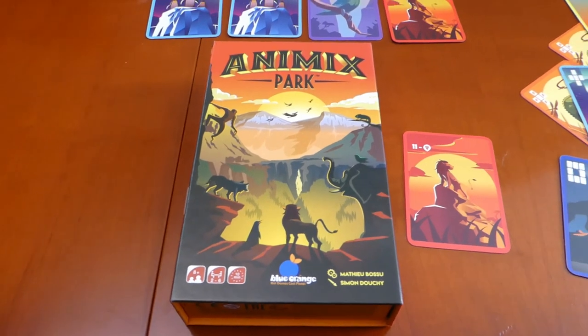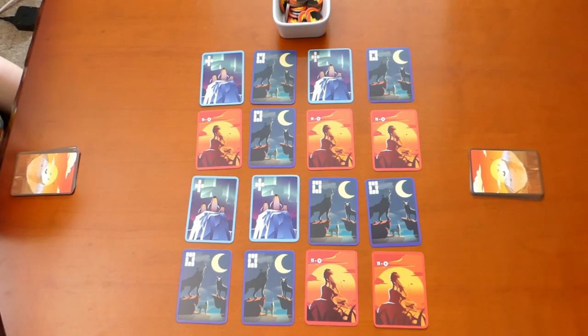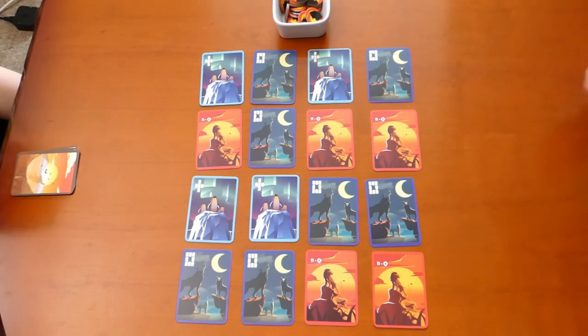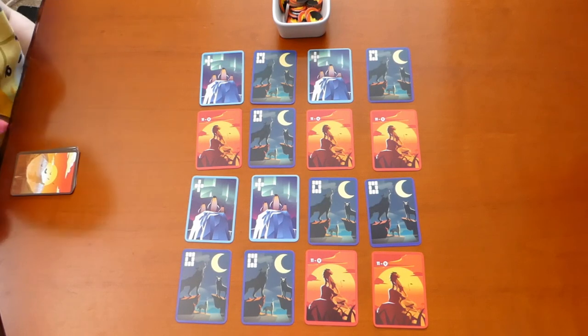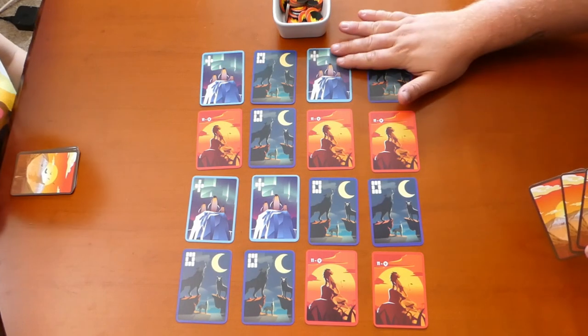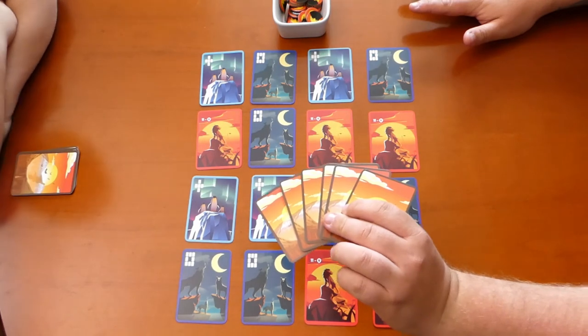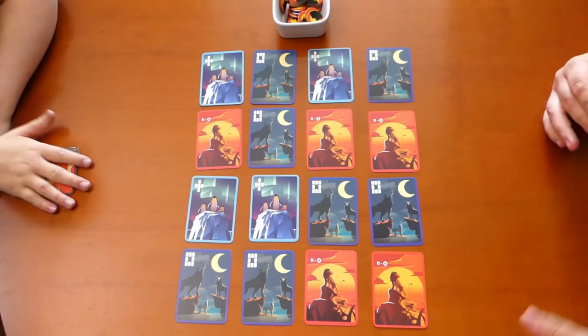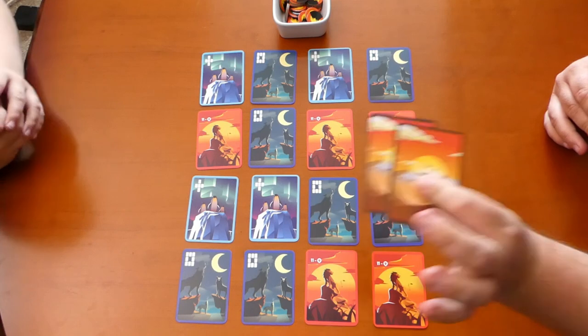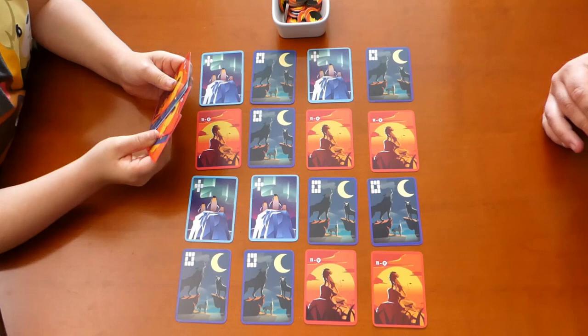I'm going to get Jess in here and we're going to play two players. So just to remind you guys with the setup — we're playing two players, we've picked three animal types: wolves, lions and penguins. We've put that into a four by four grid and dealt six to each player, so I have six in my hand and Jess has her six, and it does leave us with two spare cards. We don't know what the spare cards are but they just need to be put back in the box — they will not be used.